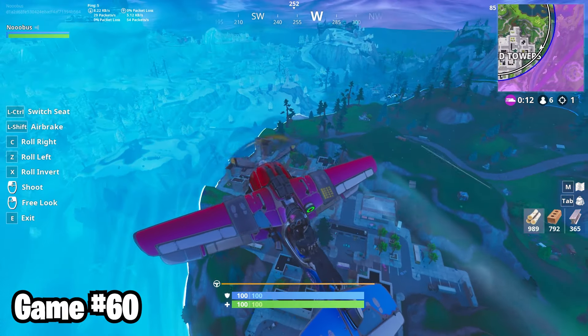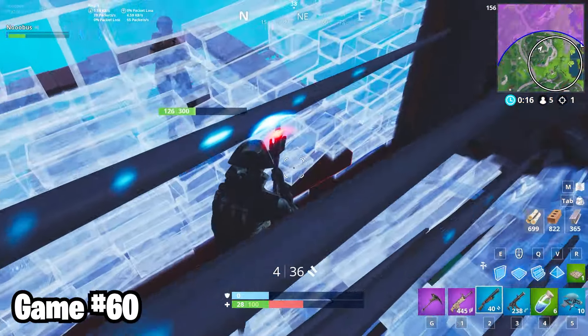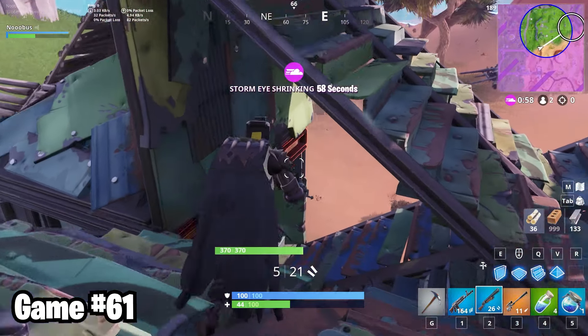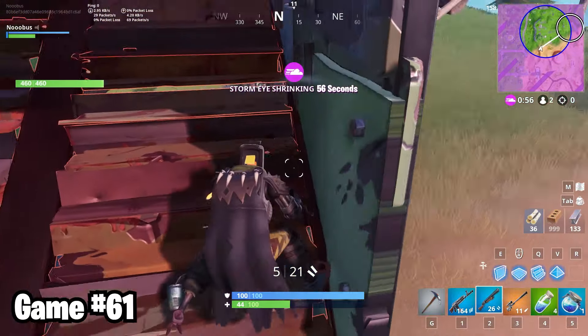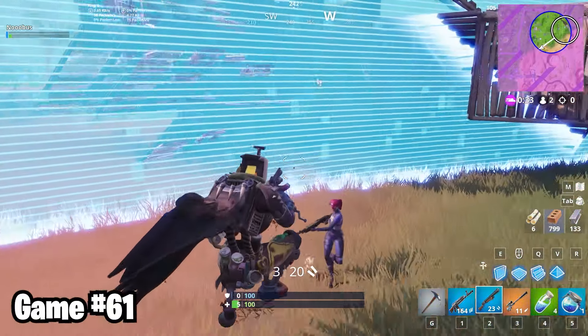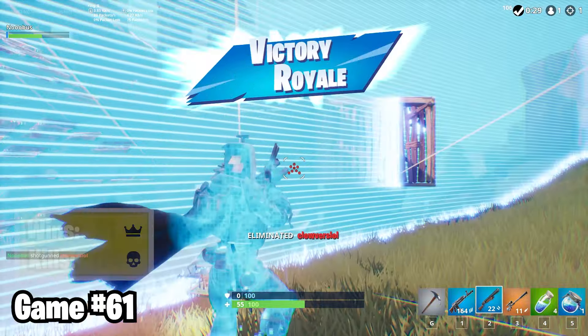In game 60, I at least made it out of Frosty alive. But you know, you win some, you lose some. And this time, I lost some. In game 61, I made it to the final circle with zero kills. The last guy was supremely better than me. It happens most times. But left with five health and no hope, he missed the only shot he needed to win. And I hit mine. Sometimes those one kill wins feel the best.